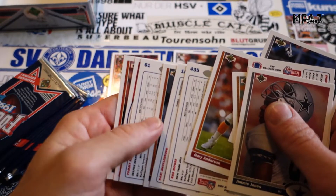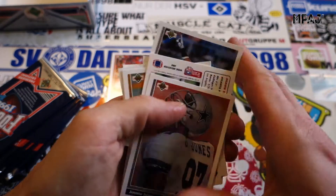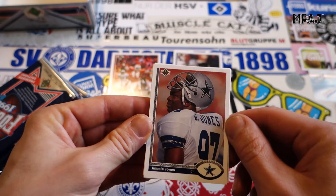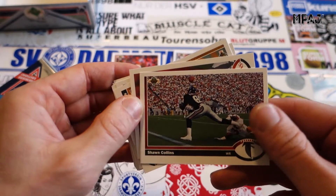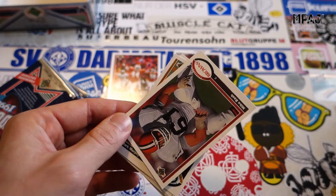Flipping these around is annoying — super annoying. I want to see all the other cards, I want to be surprised, man. We have Jimmy Jones for the Cowboys — pretty cool looking card. Sean Collins, huge crowd there, looking cool.